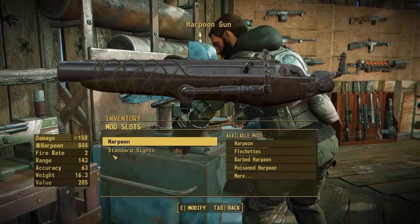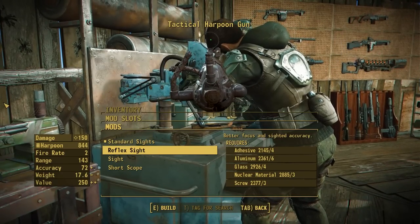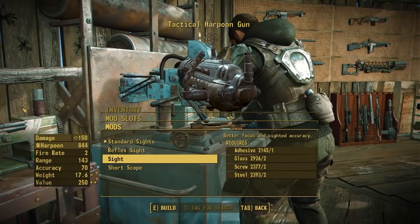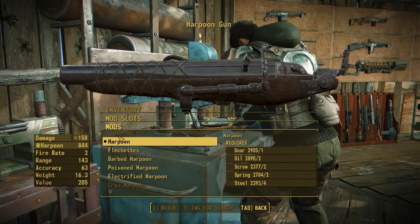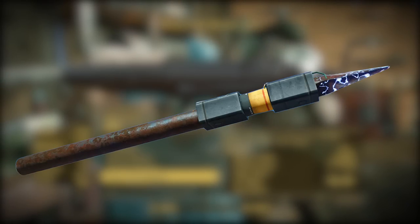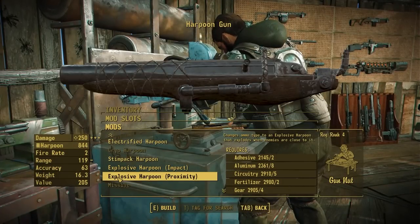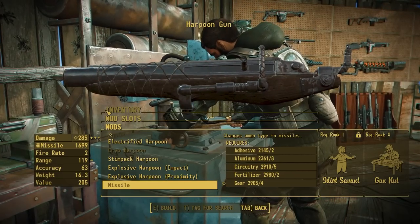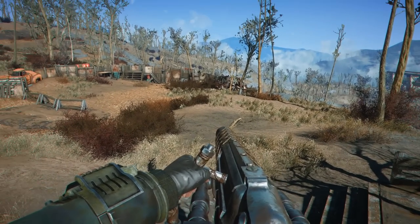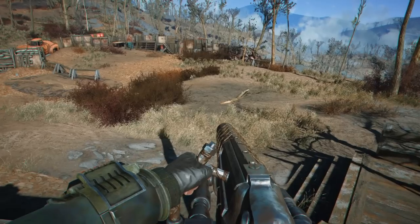Moving on to the harpoon gun — this one doesn't have a ton going on. We have one new sight: a reflex sight, which is a mesh Pig made for the minigun that's been repurposed and repositioned to better fit these animations, providing a better option than the standard iron sight. Pig also made some really cool new ammo types. In the base game we have the regular harpoon, flechettes, and barbed harpoon, but we've added a poisoned harpoon, electrified harpoon, cryo harpoon, stim pack harpoon, explosive harpoon in both impact and proximity variants, and the option to shoot a missile out of it.